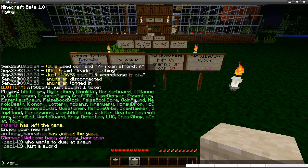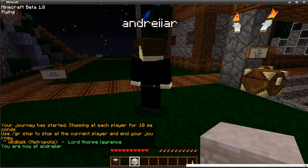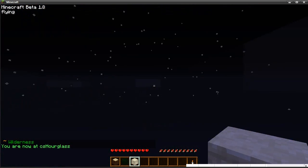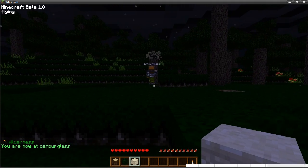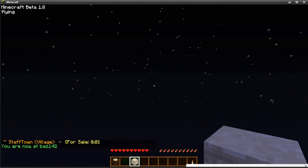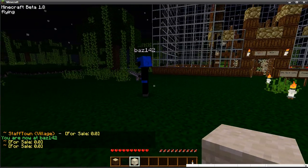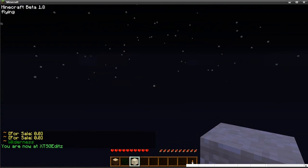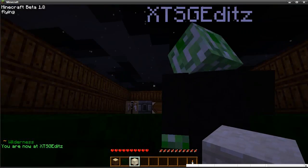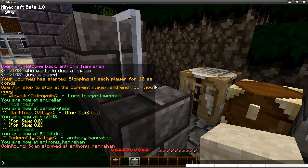Next one is Going Round. I can type slash GR and then a specified duration — I'll do 10 — and it will warp me to players on the server. You can do this while invisible to check if anyone's hacking or exploiting. It's really useful because when we peak at around 45 to 50 players, we can't keep typing people's names in — this gives us a quick overview of what everyone's doing. To stop it, I type slash GR stop.